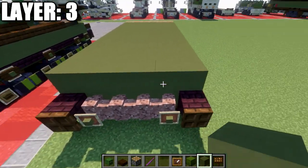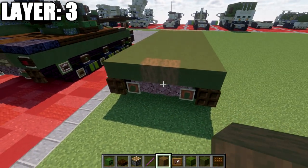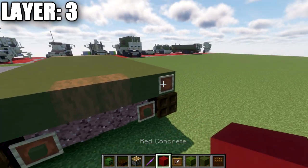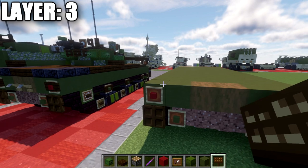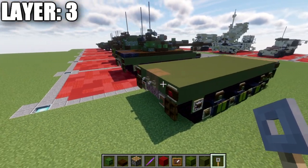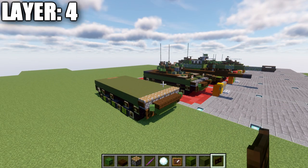Near the very back end, place two green terracotta blocks on both sides and two stripped spruce wood blocks in the middle. Place an item frame on the side blocks, a red concrete block in the item frames for brake lights, and a dark oak wood sign on the side. For Java players, also place two tripwire hooks coming off these two blocks on the rear. That concludes layer number three.